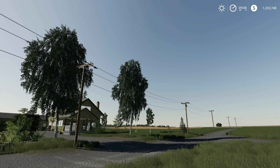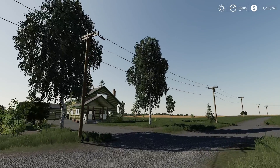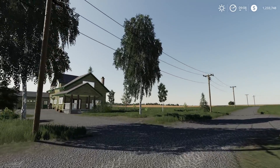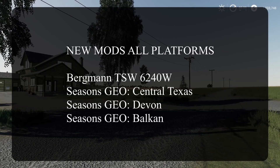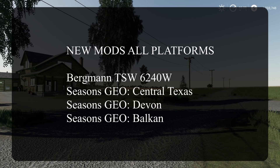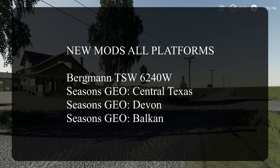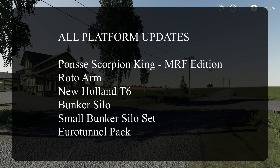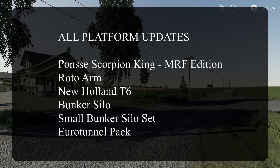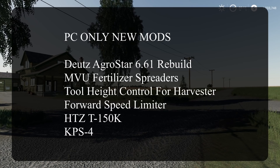What is up FS Club, Monday and we got a lot of mods to go over today guys. For all platforms, new mods for today: we got the Bergman TSW 6240W, the Seasons Geo for Central Texas, Devon, and Balkan. Also we got updates for all platforms: the Ponzi Scorpion King, the Roto Arm, the new Highland T6, the Bunker Silo, the Small Bunker Silo Set, and the Euro Tunnel Pack.